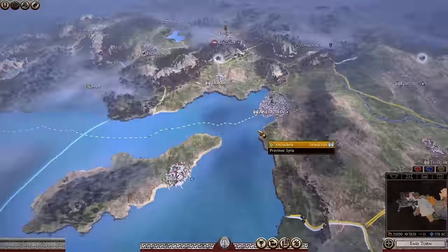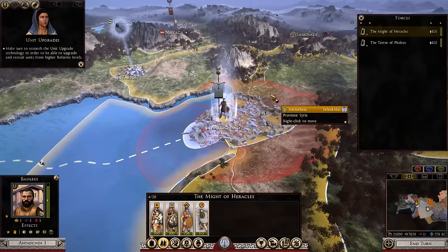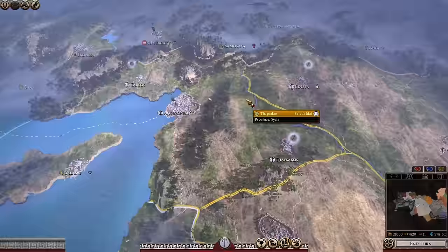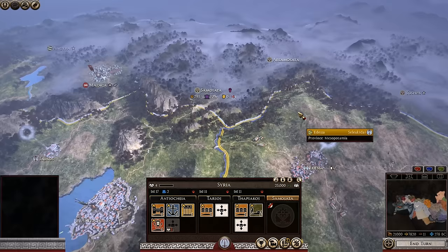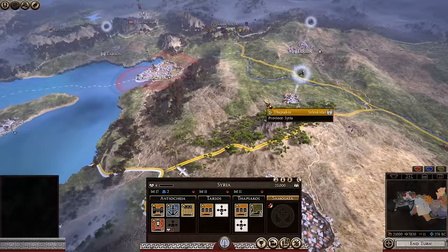You have two armies. Your king is leading one in your capital, Antiochia, and another general is way over in Seleucidia. Starting with your provinces: Syria's capital is Antiochia, with Tarsos to the northwest, Phapsicos to the southeast, and Samosata to the northeast — which is owned by the Armenians and has wine. Your other cities in the province don't have special resources.